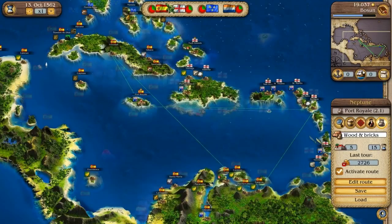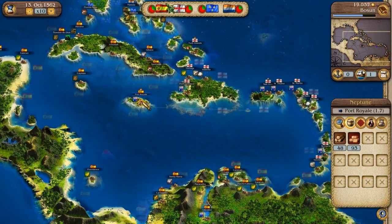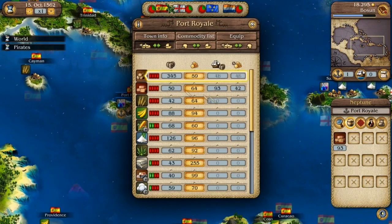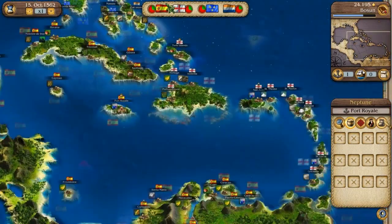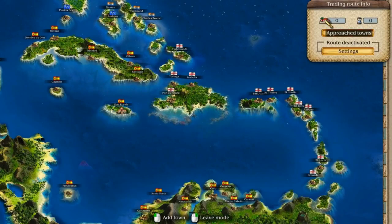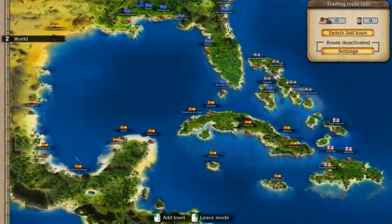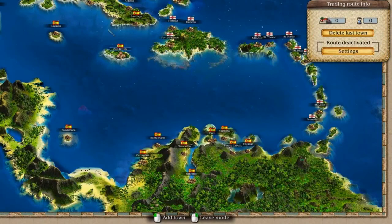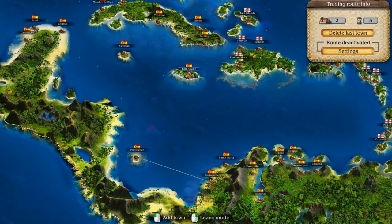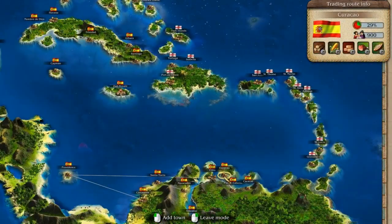Port Royale 3 is a ship-borne economy simulator — an interesting take, and I like the choice of putting it on the water, mostly because it means you'll be sending some pirates to Davy Jones' locker. You can control multiple fleets, complete missions, and build reputations with four different factions. Just sailing around the Caribbean and finding good deals in order to price-gouge neighboring islands is a pretty nice feeling. I just love to see those numbers go up. Port Royale 2 is apparently the better title, but not having played that one, I was able to fully enjoy the management of my fleet.